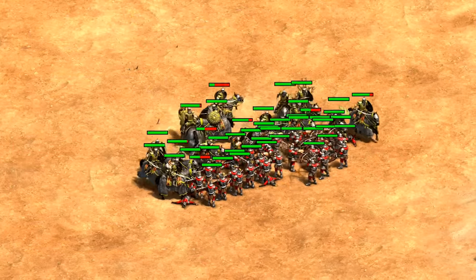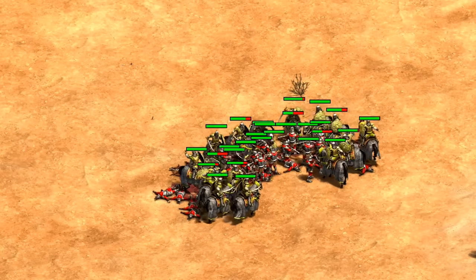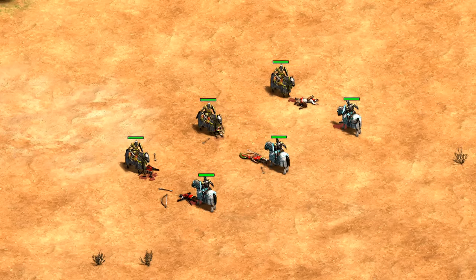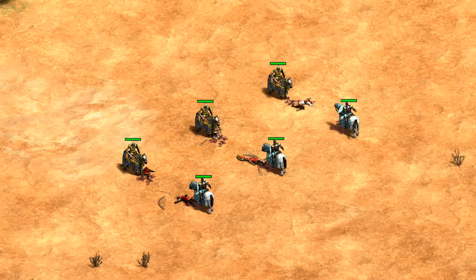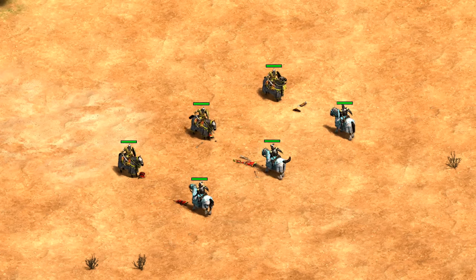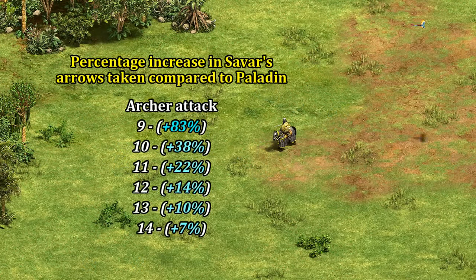Obviously with micro the arblasters would perform better — it's more the comparison to the Franks I'm trying to highlight. It's not really uncommon for Savars to beat similar archer unique units one attack faster, though you can find cases where they end up the same as paladins — it all depends on the particular unit. But even if they don't kill one attack sooner, you still have the extra armor and gold generation on top of a cheaper upgrade.